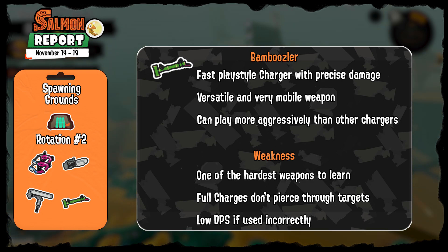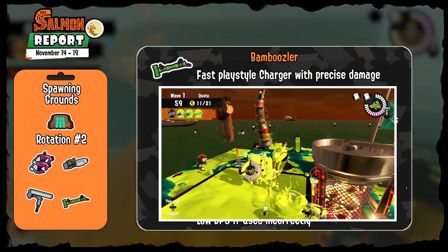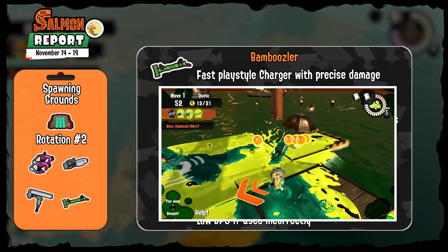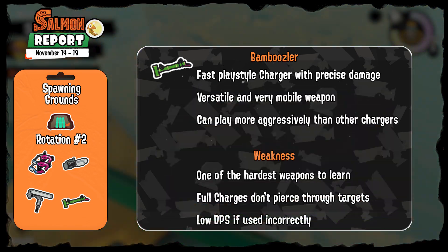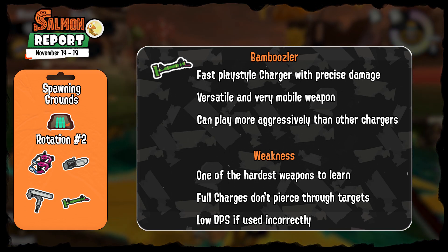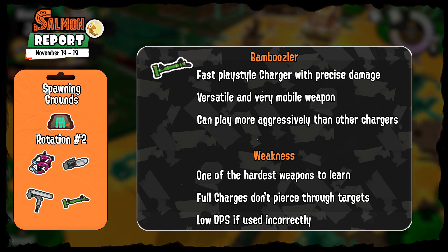Last on this shift, the Bamboozler. This is the hardest charger to play, but it's still very useful and powerful as long as you remember not to play it like a charger. It is a mobile and fast playstyle charger with incredibly fast charge speed and great fire rate, making it efficient to take out even Stingers. Its strength is around controlling its damage output — depending on your charge you can deal 60 or 160 damage — and mastering this is the true challenge. Its weakness is that full charges don't pierce through targets, and its DPS can be low without mastering its rhythmic firing.